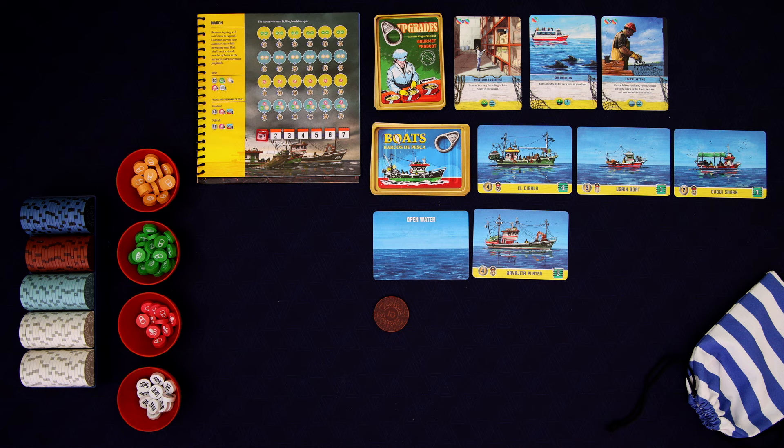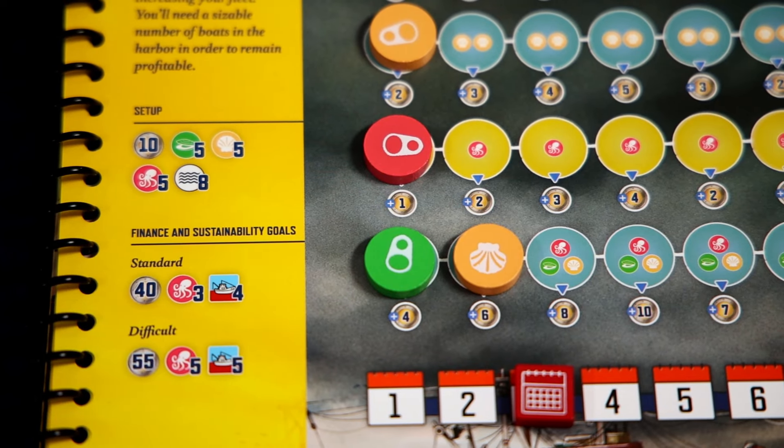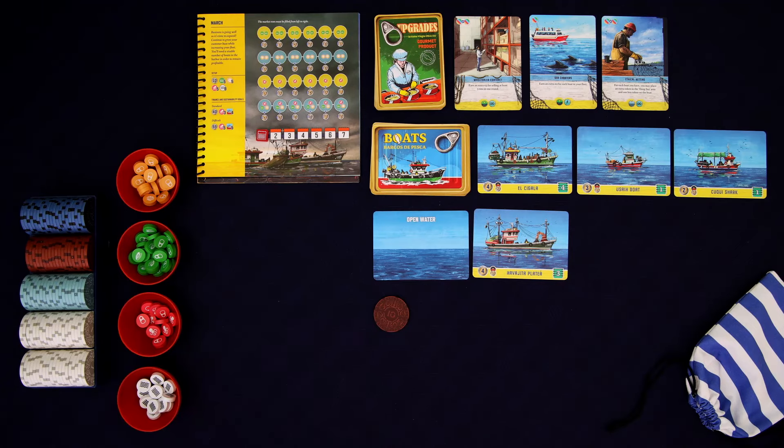Don't worry if you don't know how to play, because I'm going to teach the game as I go, as I always do. We're going to be playing on standard difficulty. In order to win the game, at the end of 7 rounds, we need to have at least 40 money, have at least 3 Octopus Tokens in the bag, and have at least 4 ships as part of our fleet.